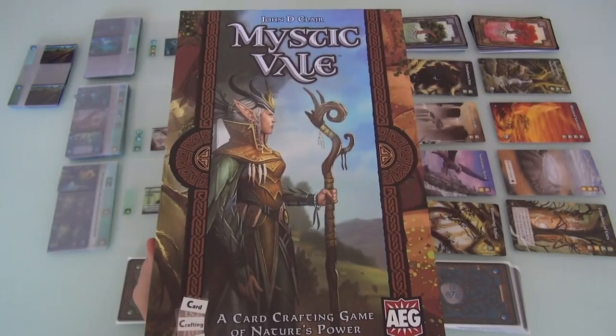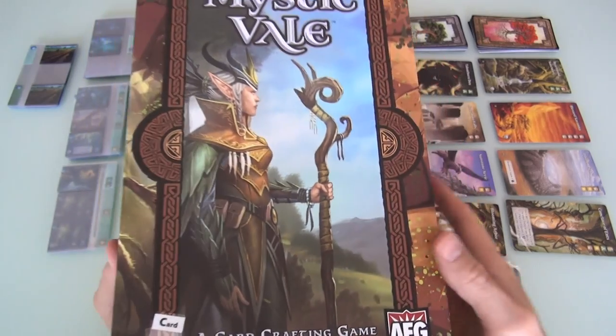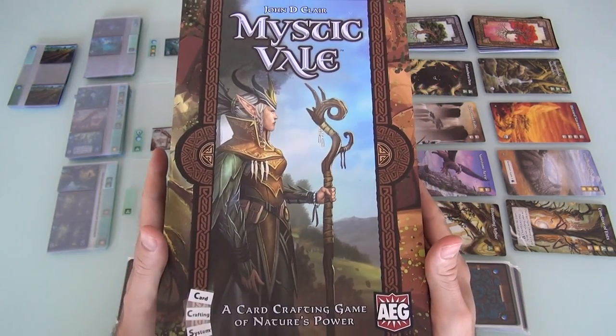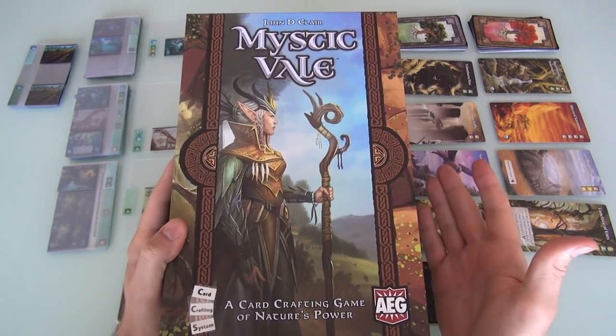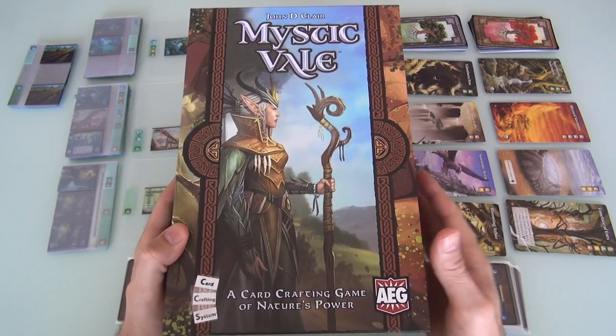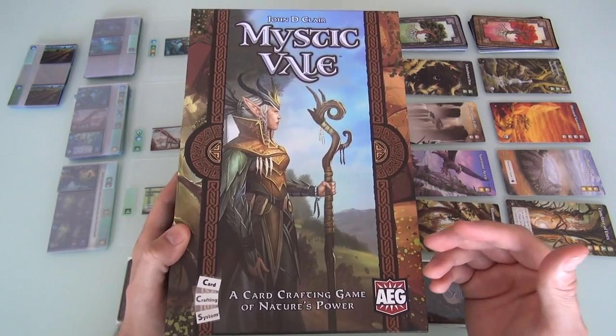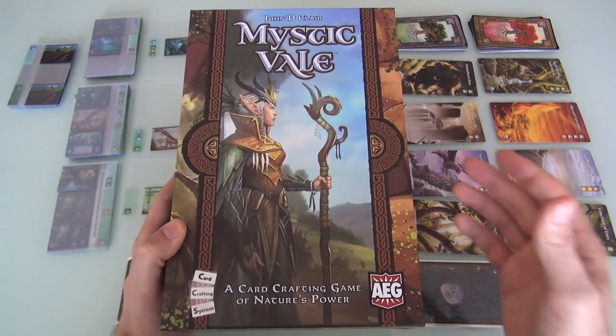Hey everybody. Today, Rado runs through Mystic Veil, which is a card crafting game of nature's power. This is a deck builder, sort of. It's really quite unlike anything else, because in this game, you don't build your deck by adding individual cards. You instead kind of add new powers to the cards you already have.